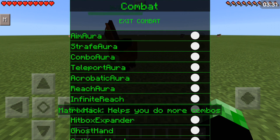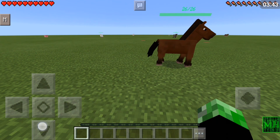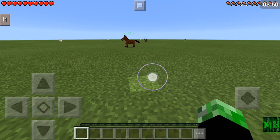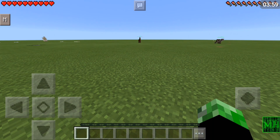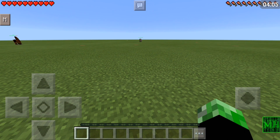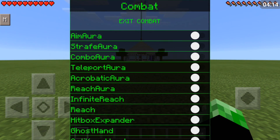Combo aura helps you do more combos — I'm not sure exactly what combos are, but if you know tell me in the comments below. Infinite reach — tap a block then tap it again, do it fast. That's actually pretty epic. So apparently if you tap the ground you teleport to the nearest entity and you can just easily punch and punch. I'm not sure exactly how that works but it's pretty epic for PvP. I'm actually probably going to use that — it's pretty cool.